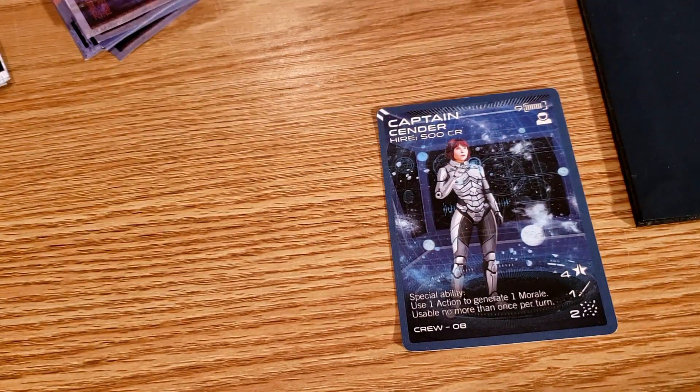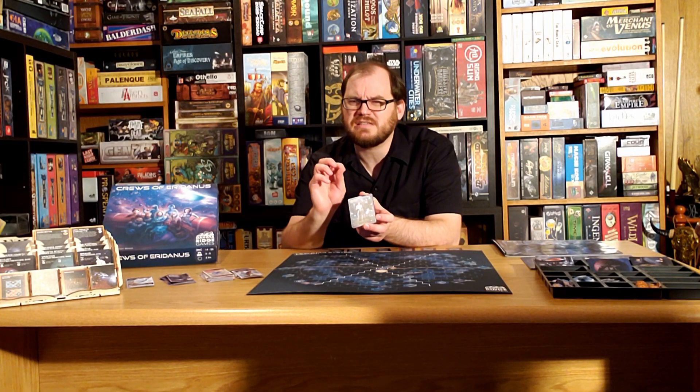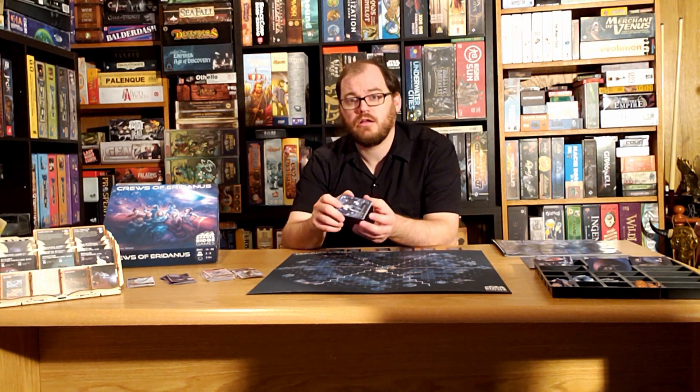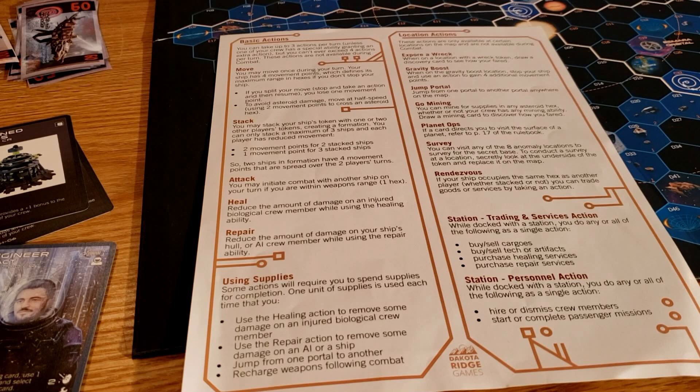Each player will also have a captain and a cadet they start with, which have their own unique ability that gives you a slight variance from the other players. There are many possible actions you can take: you can move, stack, attack, heal, or repair — those are the basic actions — or depending on your location you may have specific location-based actions you can take as well.